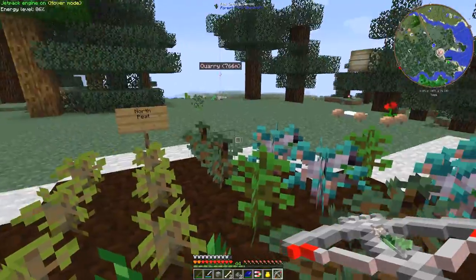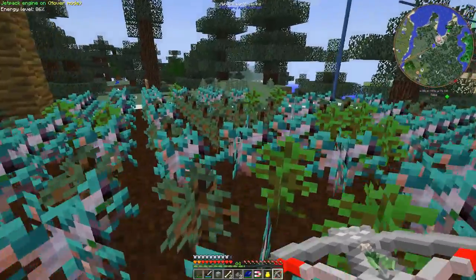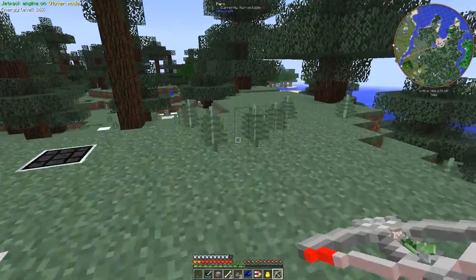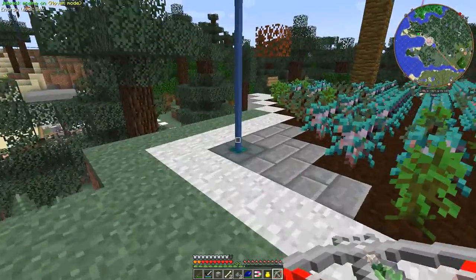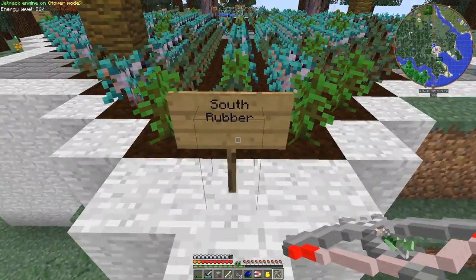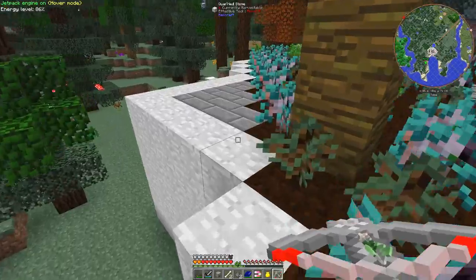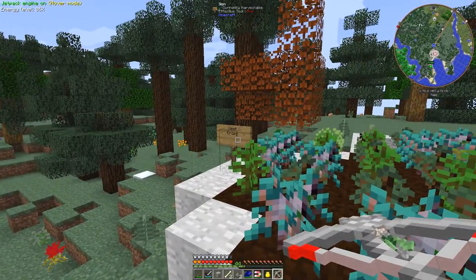On the north side we're going to have a peat farm, so this will be a 3x3 block here. On the east side we're going to have an orchard - in other words what we have already, just trees. Here on the south side I'm going to create a rubber plantation, and here on the west side I'm going to have some crops.